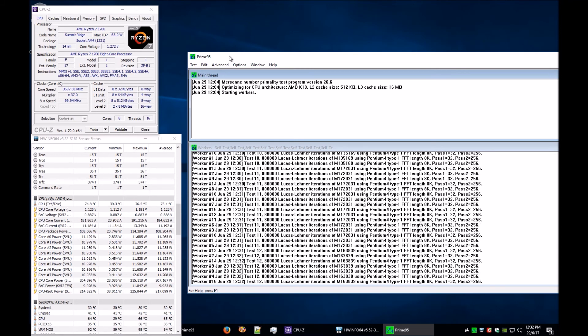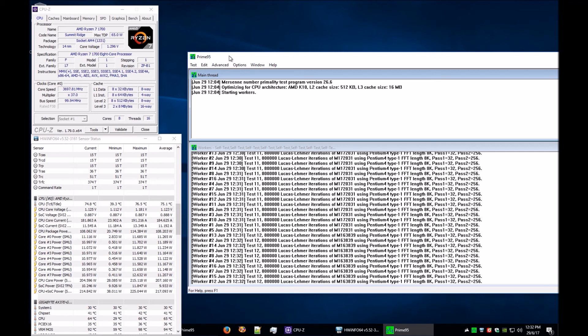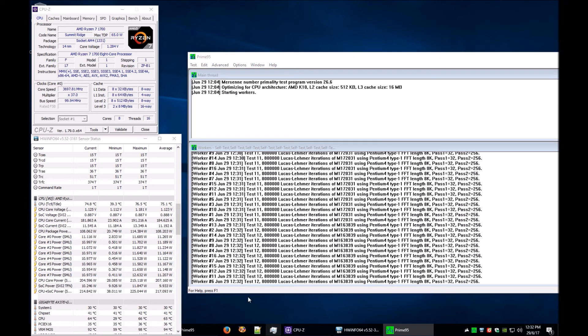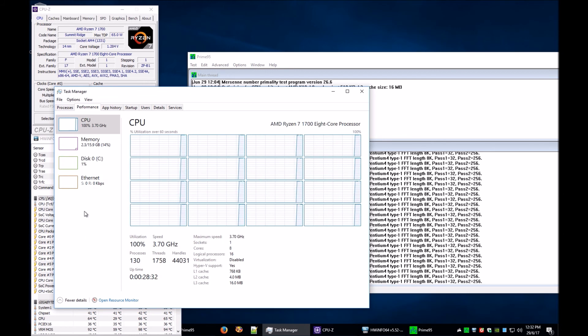I did take off the stock paste and replace it with MX4, though I didn't notice any change, which is very strange. As you can see here, all cores are at 100% and it's running at 3.7GHz. So maybe something I need to look into is an AIO cooler for this system.